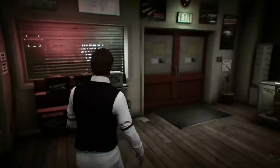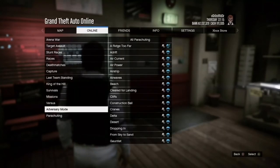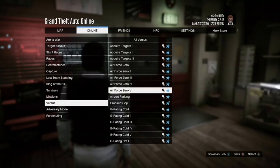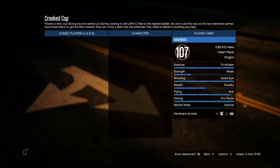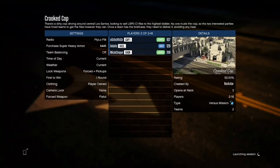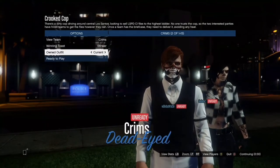Then start up Crookie Cop, which is on jobs, play job, Rockstar created, versus, and go down to Crookie Cop and start the mission. Once you're in, make sure that outfits are on — if they're not, just leave and join another one. Wait for the host to start the session.